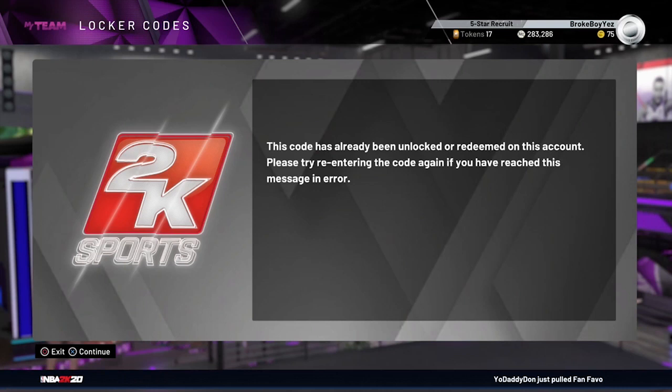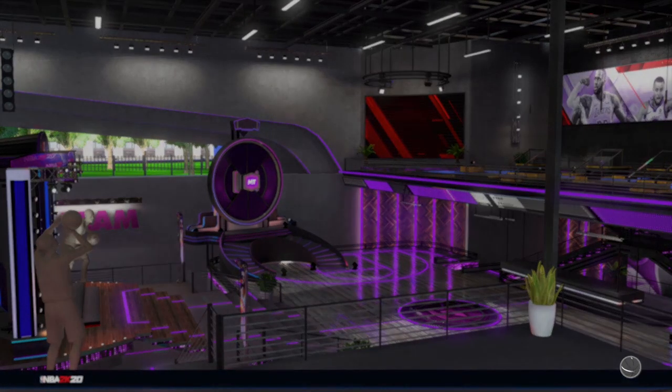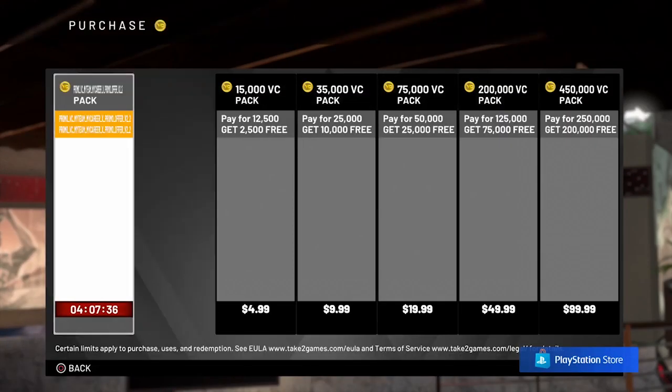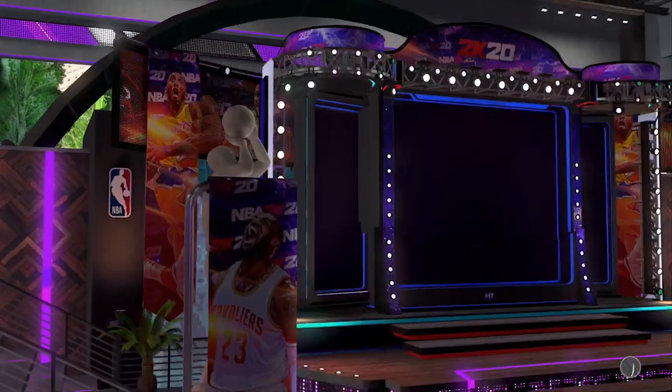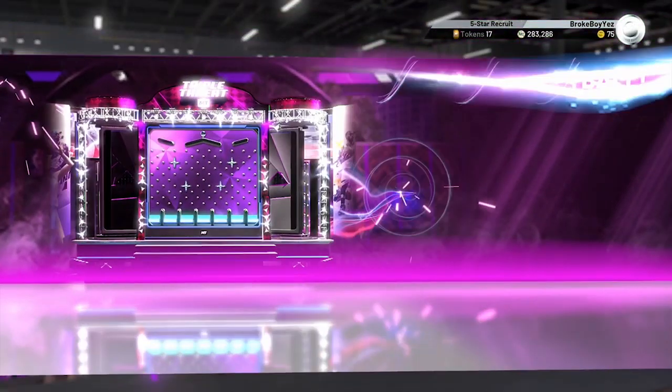As we're back on the 2K screen, what you want to do is just back out of MyTeam — I'm just finessing the system. Go back into MyTeam and then all the way on the Extras, you should see an exclamation point on the Extras on the top right, and there it is — got it on another account by finessing the system.